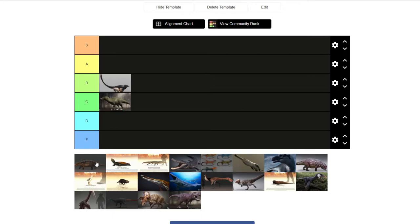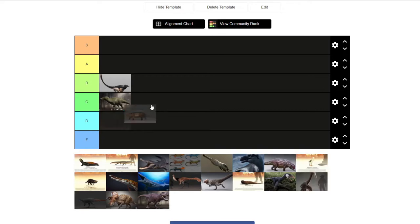Ankylosaurus — I like Ankylosaurus quite a bit. They're cool. I'd say B tier as well, below Osharaptor. They're a rare sight in the game so it's pretty fun when you find them. Yeah, Ankylosaurus is B tier.